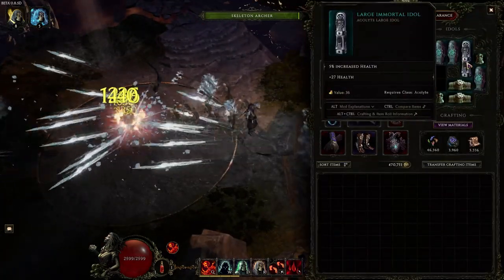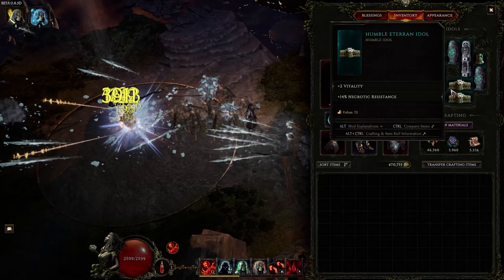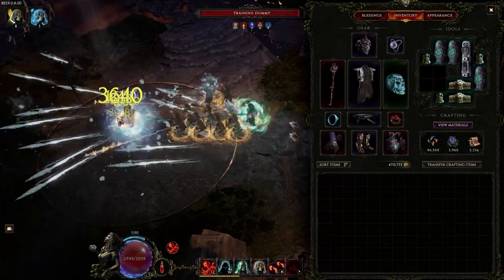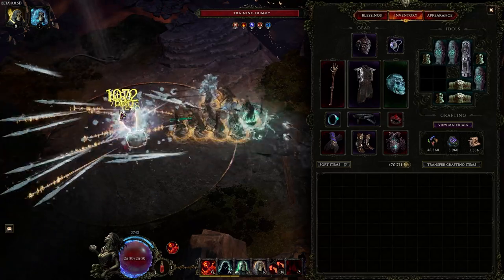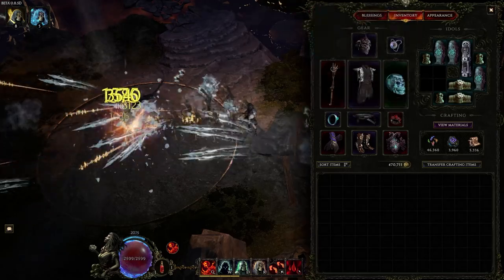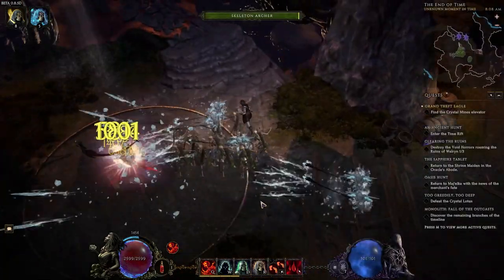For idols: you want HP, HP, HP, HP — as much HP as humanly possible, because you want to get as much ward from your Twisted Heart as possible so you're tanky for boss fights. And then of course, Throne of Ambition — pretend it's here. And that's pretty much it for the build.